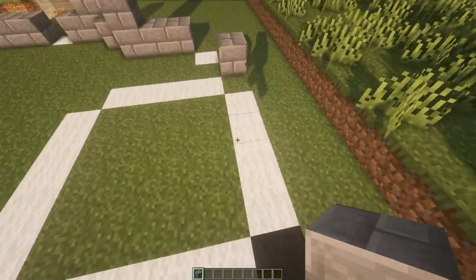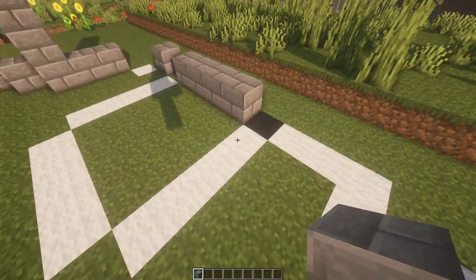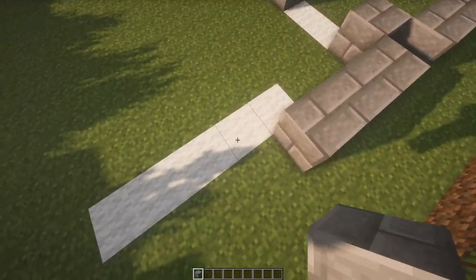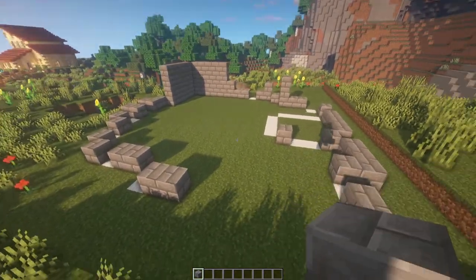This is going to be where our tower is, so I'm just going to put one line there to give you guys an idea of where the tower is at. We're not going to worry too much about it, and then we're just going to build along this way — kind of doing the same idea as the other walls.